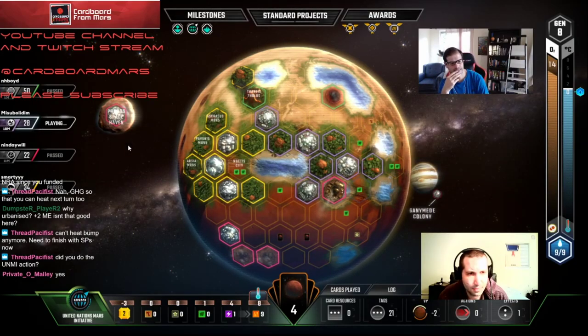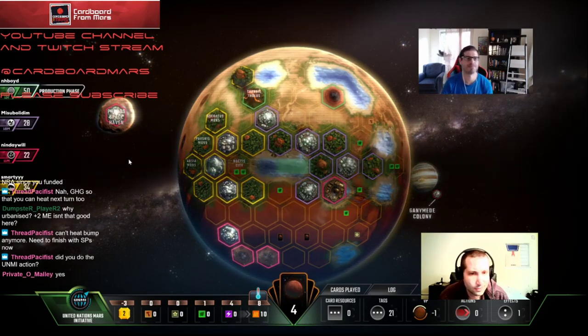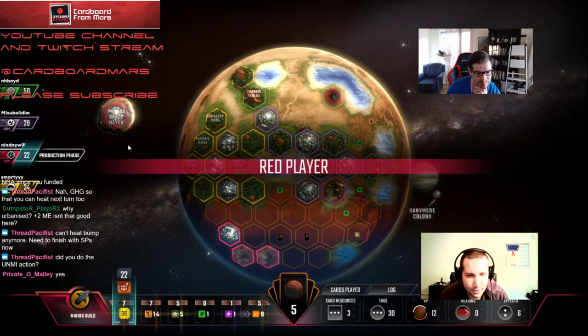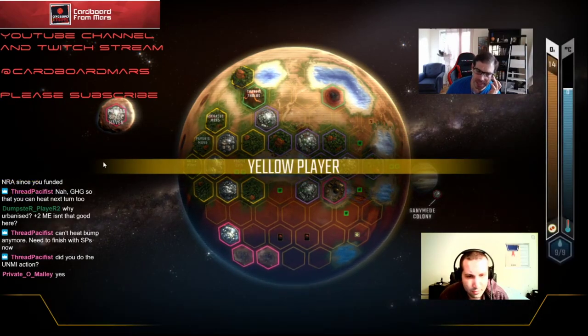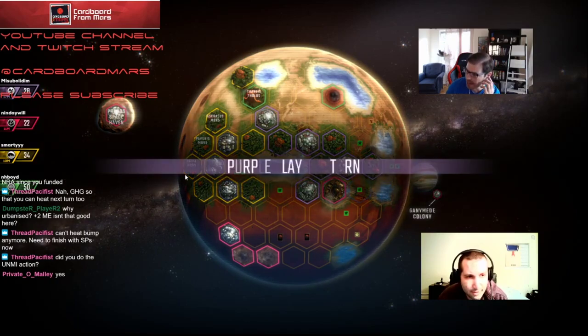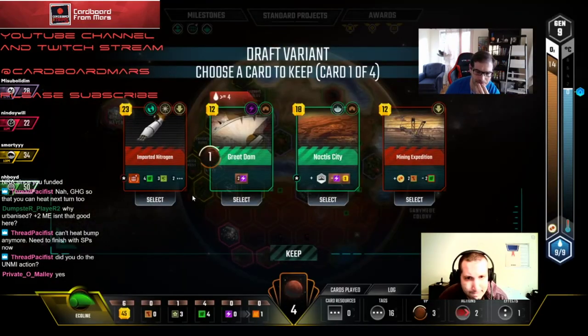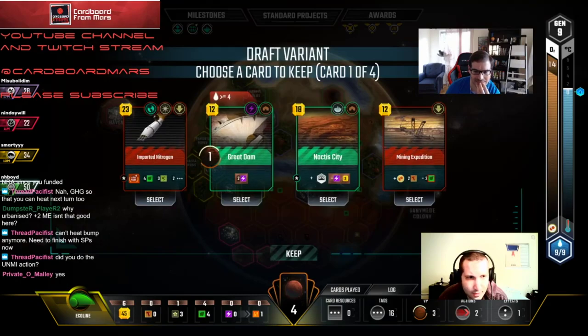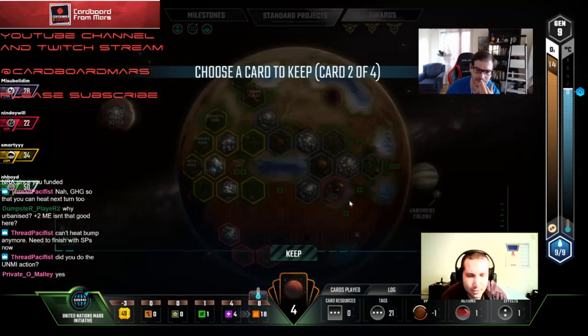Bushes — everybody loves bushes. He only had two plants — that's the only plant production he has now right? If Mining Guild bumps the heat then we can bump the heat one — keep an eye on that. Noctis — I'd hack it just to get it away from Yellow. It's three points for him. Nitrogen Rich is pretty good too. Does anyone have animals or microbes? I don't think anyone has microbes. Yeah, we gotta hack that — it's passing to Yellow and that's three points for him.